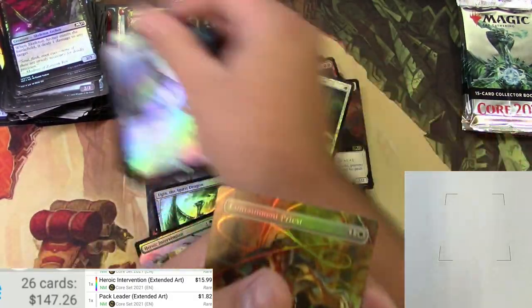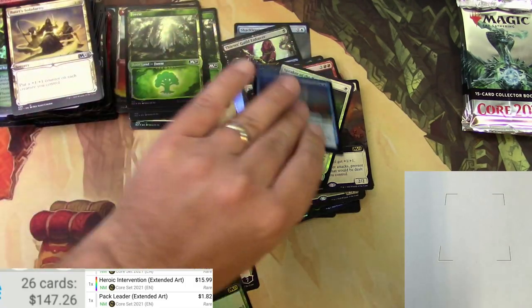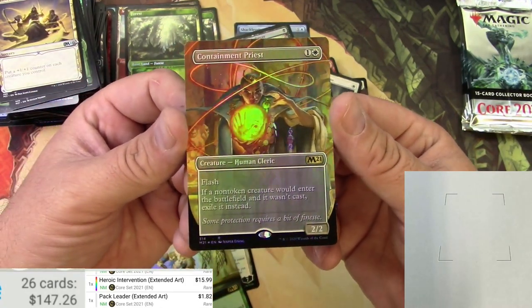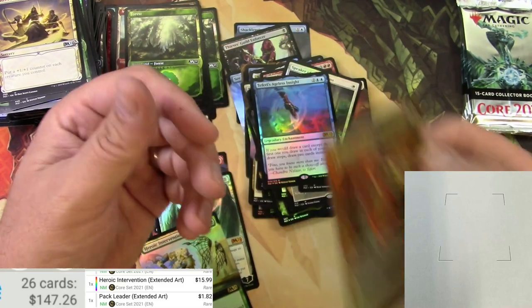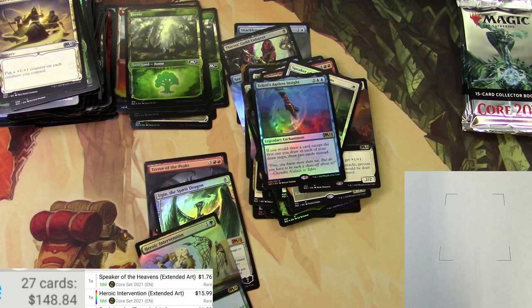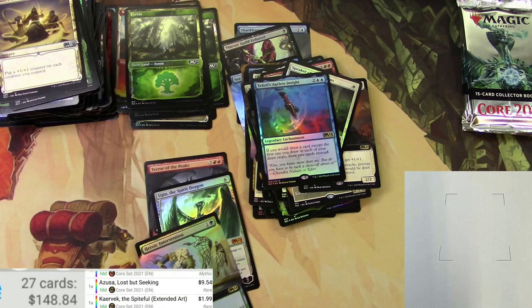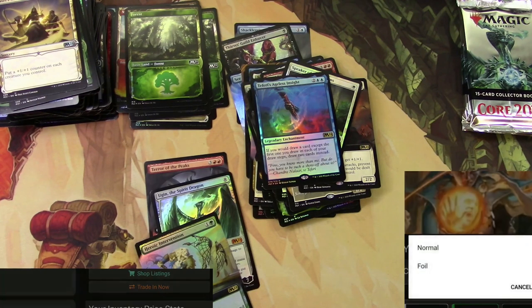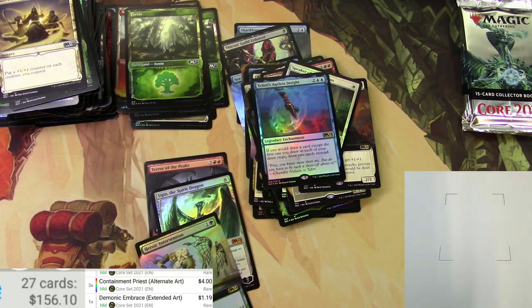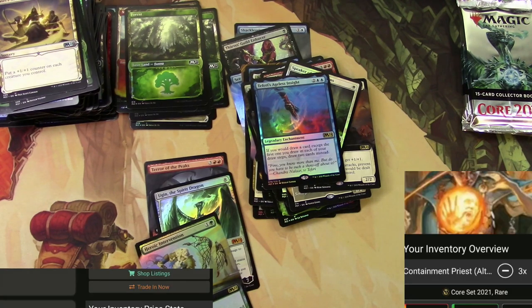We got a rare and some stuff that's in the chaff. Look at that guy in there — he's just not getting out, that's for sure. Containment Priest, the foil version — four dollars. That hit, really wow. I'll just set it back to the non-foil and assume that I've got an extra one there that's foil.